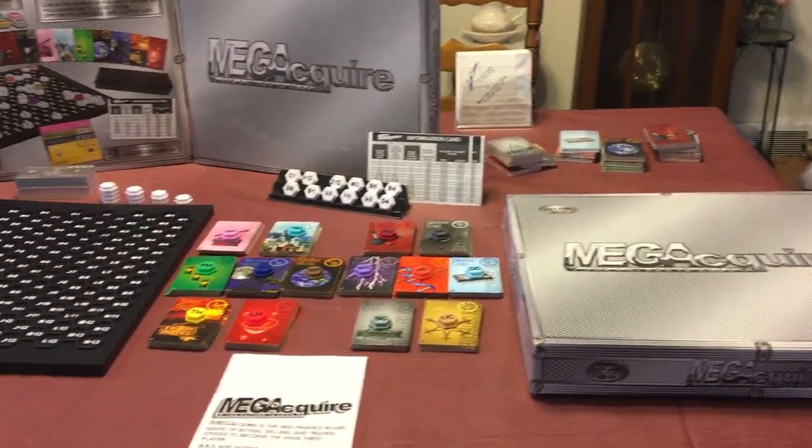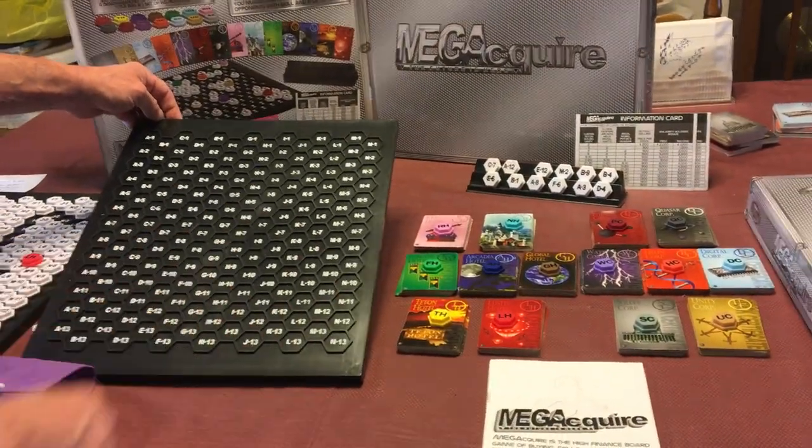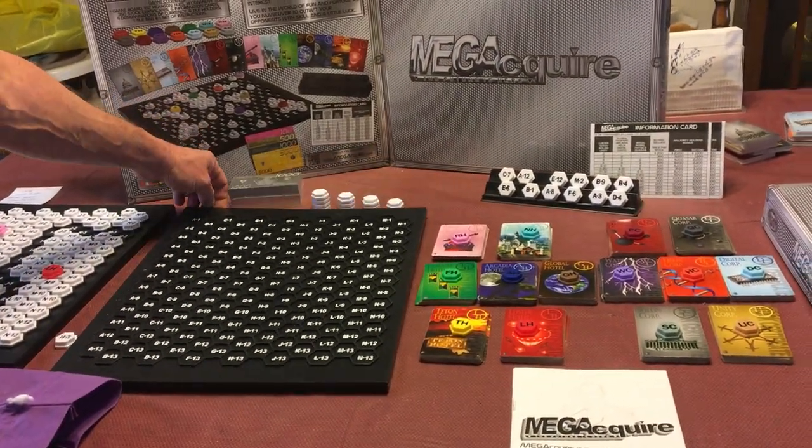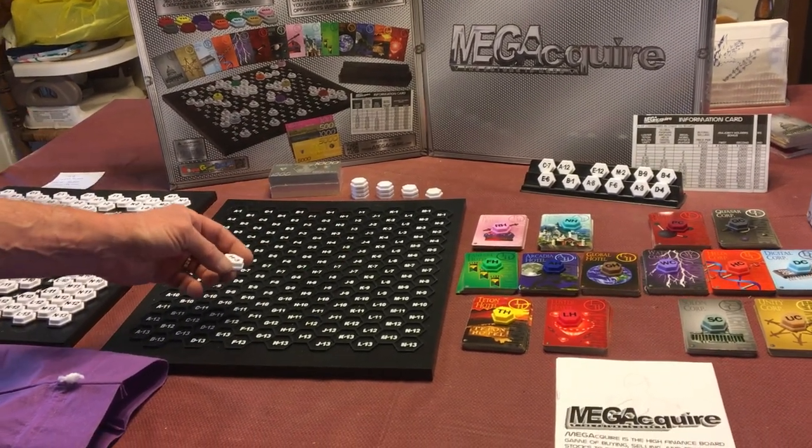The board is made of plastic and it has 182 hexagon spaces, and there are 182 corresponding hexagon tiles that fit into those spaces.